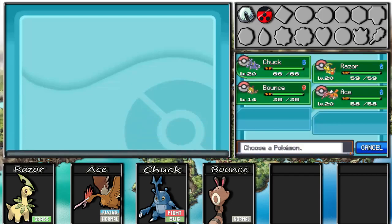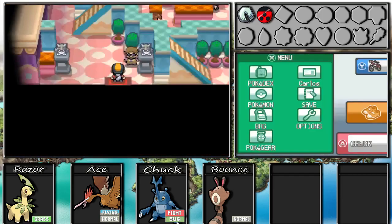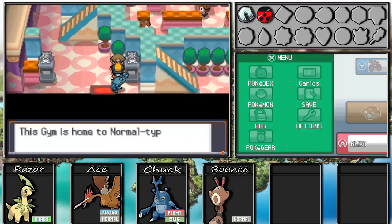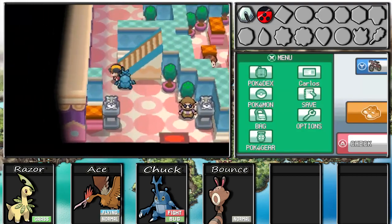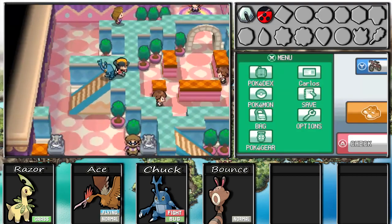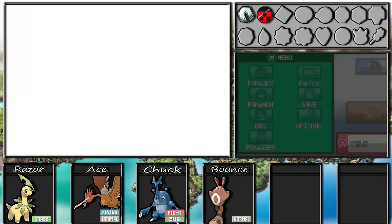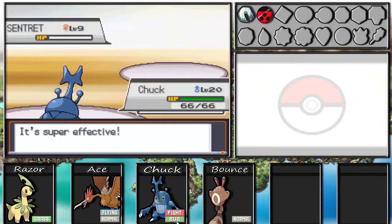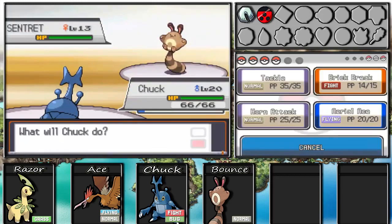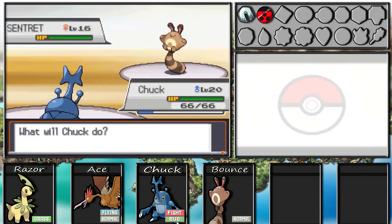So let's switch to Chuck and head into the gym. Let's talk to this dude - he says this gym uses Normal type Pokemon and recommends using a Fighting type. Brick Break is a really good Fighting type move - it has 75 power and 100% accuracy, so that's really good.